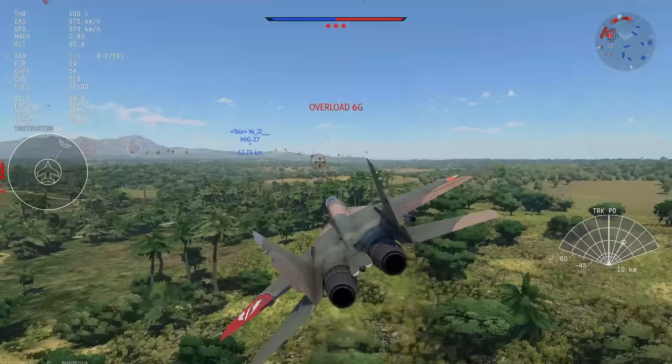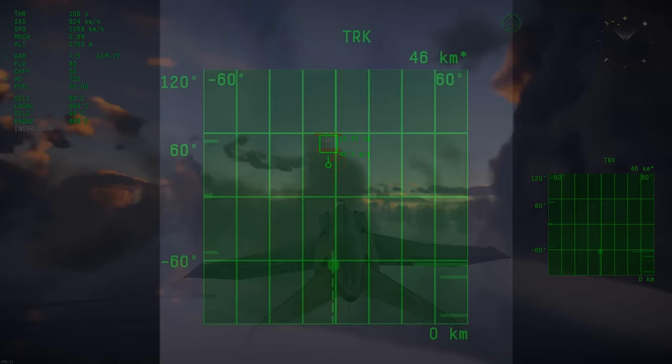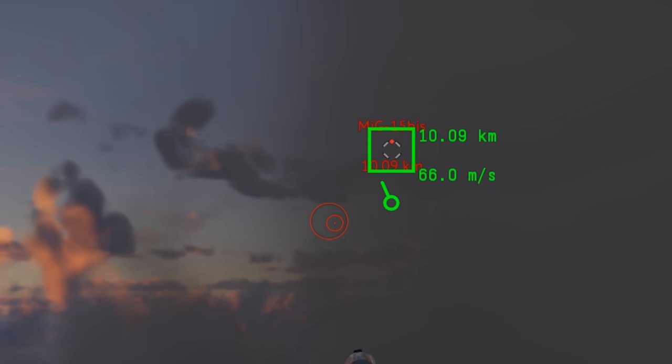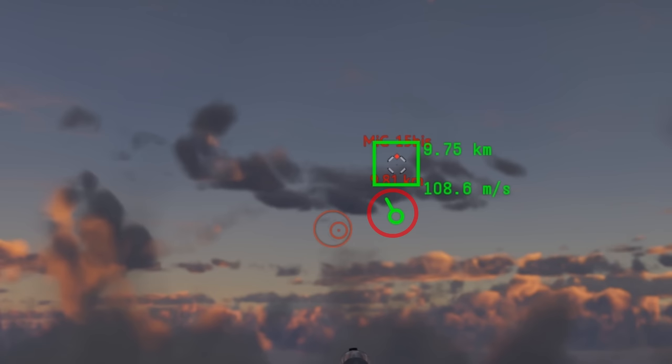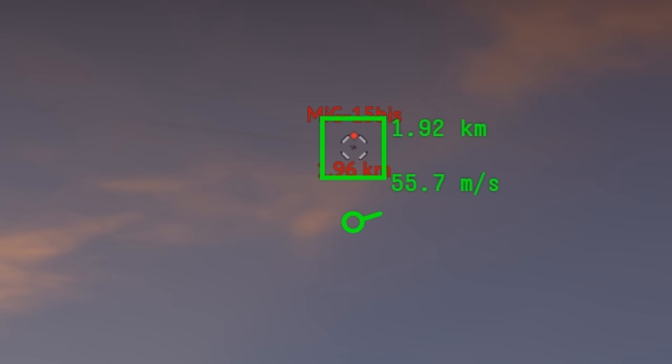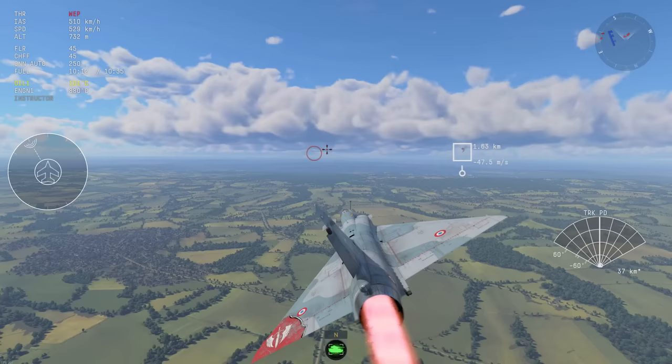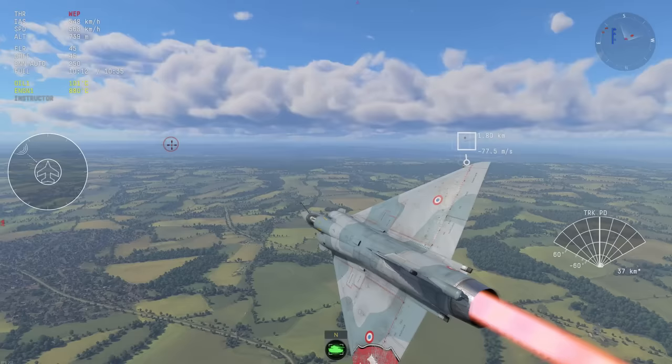Regardless of what mode you are using, once you get a lock your radar enters TRK — track mode. You'll see a solid box around the target regardless of whether he is spotted. Next to the box is additional information: the upper numbers show range and the lower numbers show closure rate. Below the target is a circular icon with an arrow pointing in the direction the target is moving relative to you. The radar can only tilt so far, so to maintain lock you have to make sure not to break the gimbal limit.